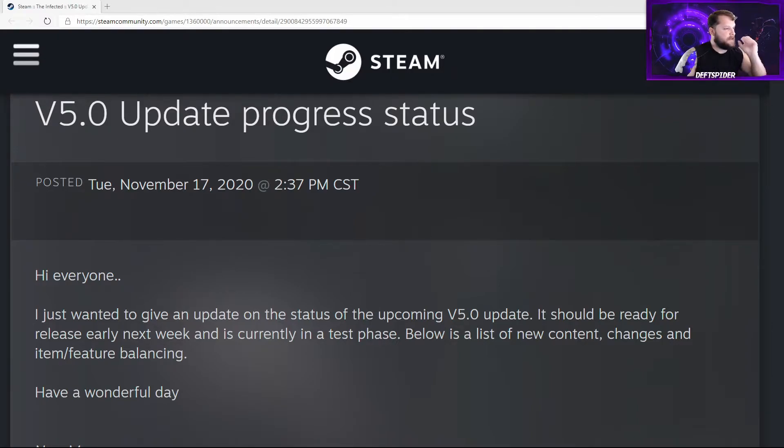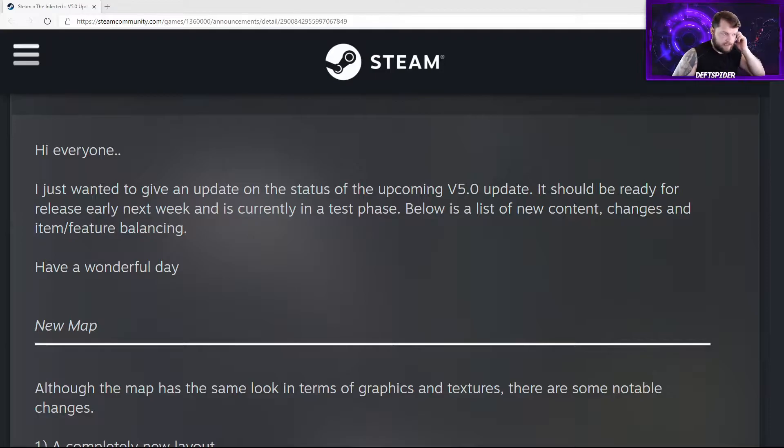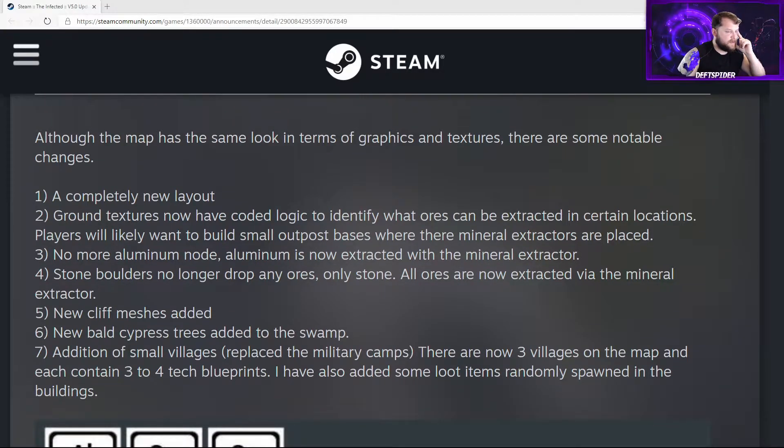In this update we're going to have quite a few changes. There's a new map, and new ways to get ores. The map has the same look in terms of graphics and textures, but there are notable changes. Ground textures now have code logic to identify what ores can be extracted in certain locations, so you've got to get the mineral extractor and place it in specific spots. Rocks no longer drop ore anymore.